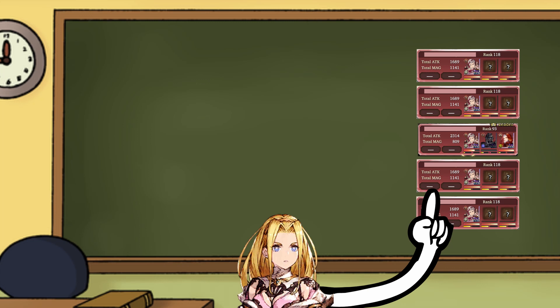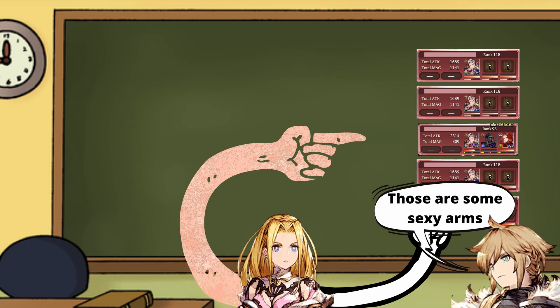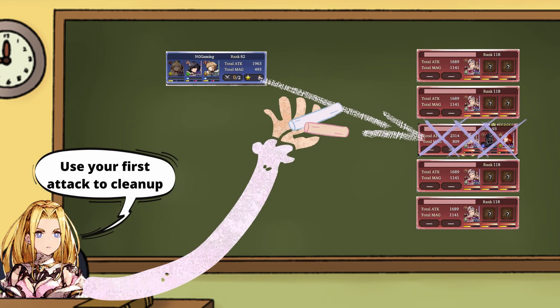Well, if you notice, in the middle there's a rank 93 player who's missing his Gilgamesh, and his Sid and his Engelbert seem to be running out of TP — that guy looks pretty vulnerable. Your full offensive squad will be able to remove those characters before they can close the gap and auto attack you to death. That is the perfect target for a new player right there.